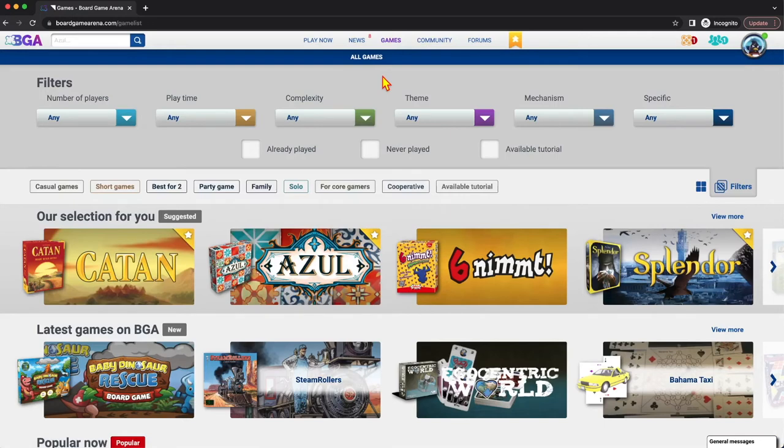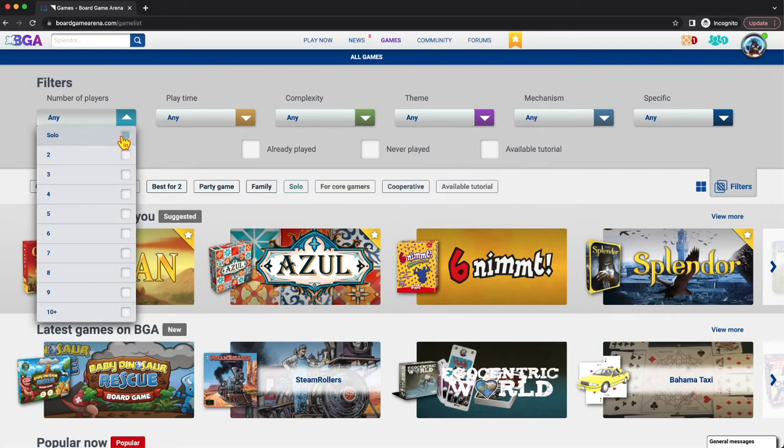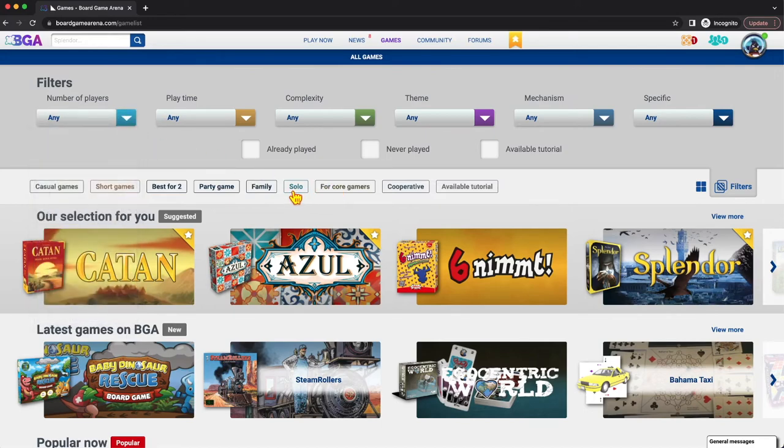But let's say you're not comfortable yet and don't want to play with somebody else — you just want to try things out on your own. This is where solo games come into play. To check out solo games, there are two ways: you can put the filters and say 'solo,' or usually this solo filter is right here.